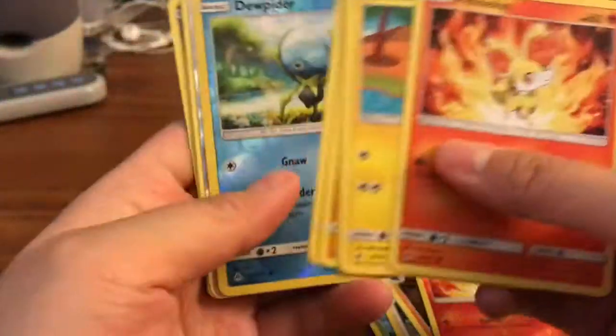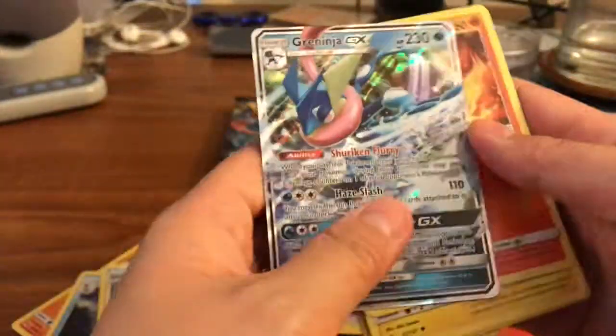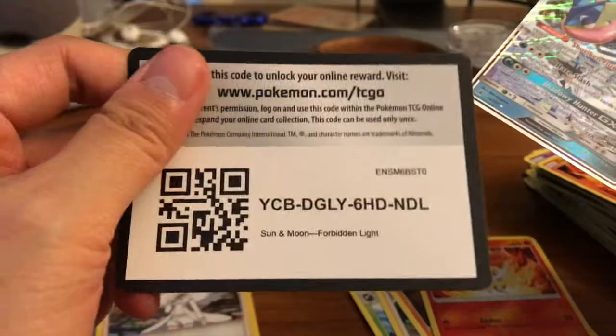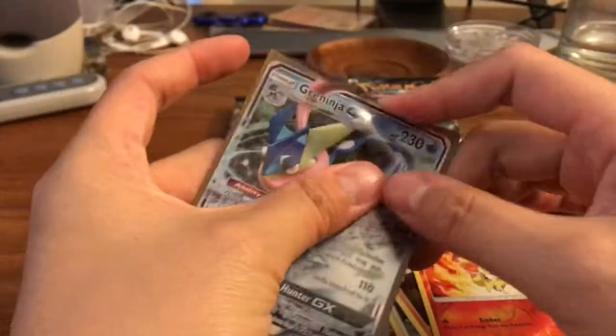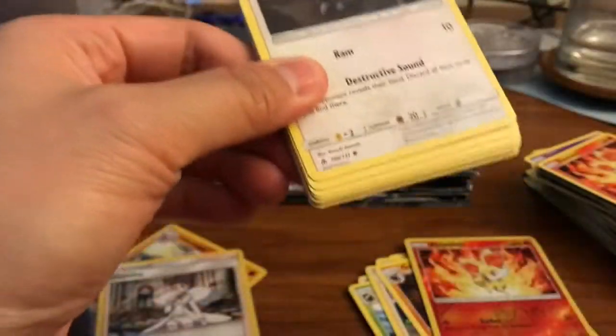Here we go. We have a Doublade and a Greninja GX — because we can't pull a Rainbow Rare GX. Come on, Poke Gods. Let us pull something really good. Let's just pull a Hyper Rare. Maybe this is a Greninja box — we're going to get the Full Art, the Hyper Rare, everything. That'd be awesome.